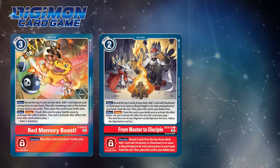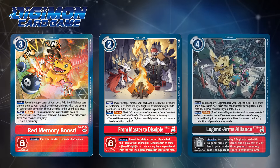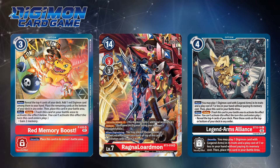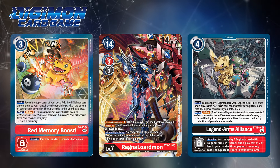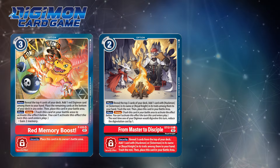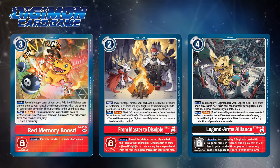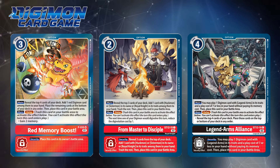Prior to BT-10, the starter decks of Ragnalordmon and Jesmon would introduce newer ones that weren't anything like the previous delay option cards. Jesmon's starter deck would introduce From Master to Disciple, a simple two-cost red option card that would provide an amazing search and trash setup for the deck. Unfortunately, Ragnalordmon's delay would not see considerable play, considering the ultimate problem for this option card came in the form of being dual color — it should have been playable ignoring its color requirements if you had a Digimon with the Legend Arms trait in play. Jesmon's option card would allow for a Digivolution reduction of one memory when you Digivolve next time on your turn, making it in some ways superior to the training option cards which require you to immediately Digivolve.